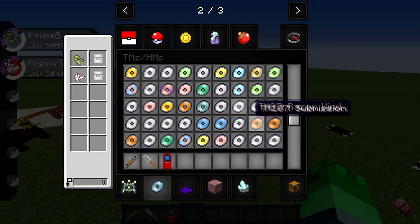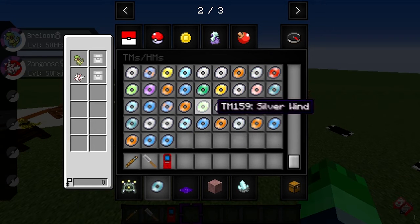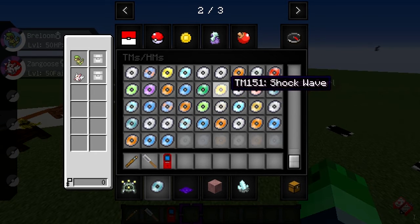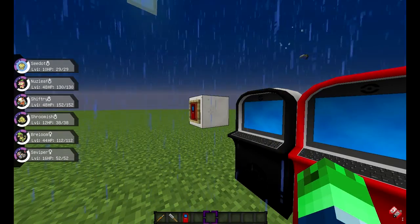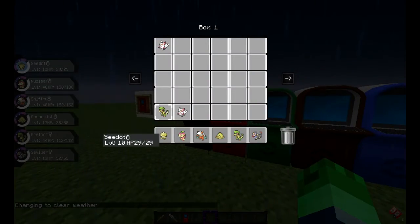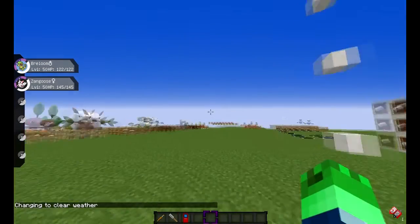Also, they now have every single TM — from about 75 all the way to 165, and they have most of the HMs as well. That is even more moves to add to your Pokemon. Brilliant. Now we're cooking — let's get our Breloom and Zangoose, because these are the Pokemon we're going to be using.